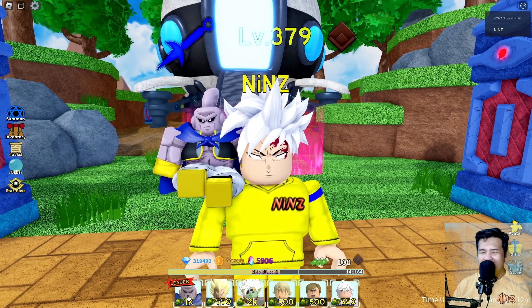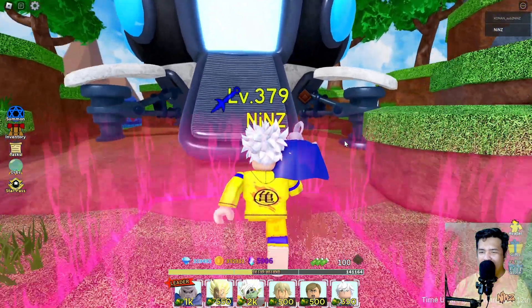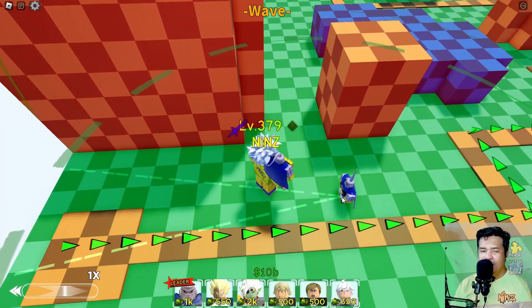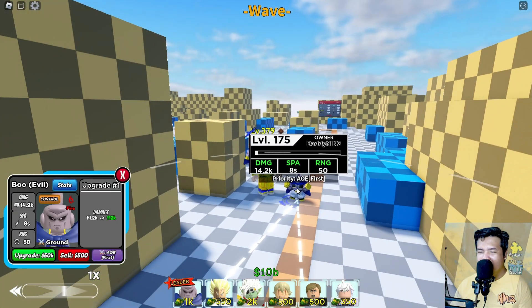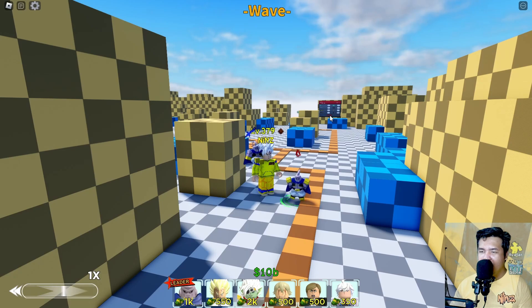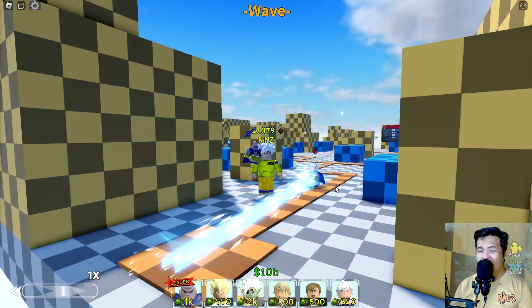Let's go guys and showcase Evil Boo. I'm gonna place Evil Boo here. As you can see, he is using an AOE cone - a narrow one. For initial damage guys, he got 14.2k, 8 SP A and 50 range. For the top animation, he is using Goku Kamehameha.